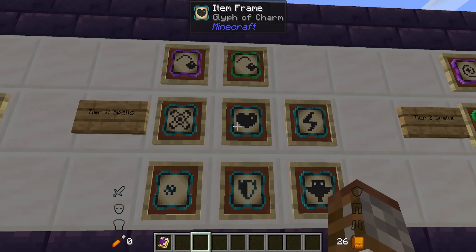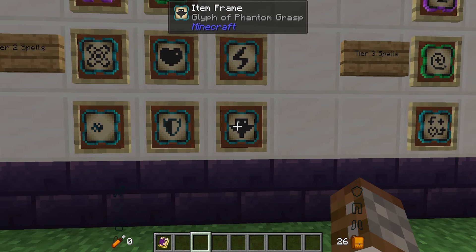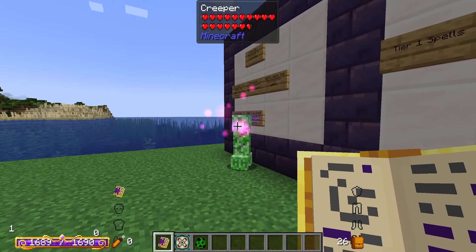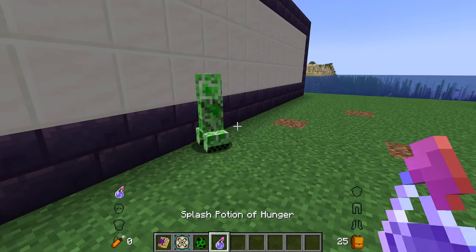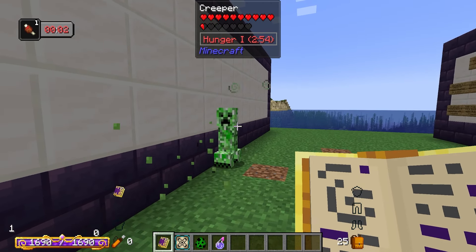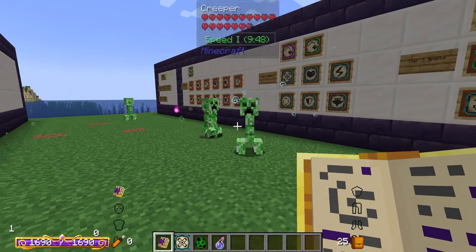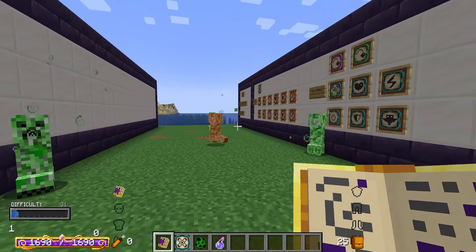We have poison spores, charm, discharge, watery grave, mana bubble, and phantom's grasp. First, poison spores — by itself when we fire this at an enemy it's not going to do anything, because the target needs to be affected with either poison or hunger first. Once affected with hunger, when I fire at him he starts taking damage, and these spores will also spread to other nearby enemies, spreading the poison across everyone.